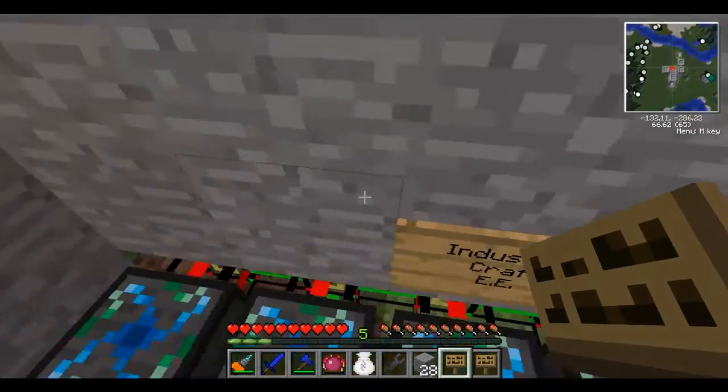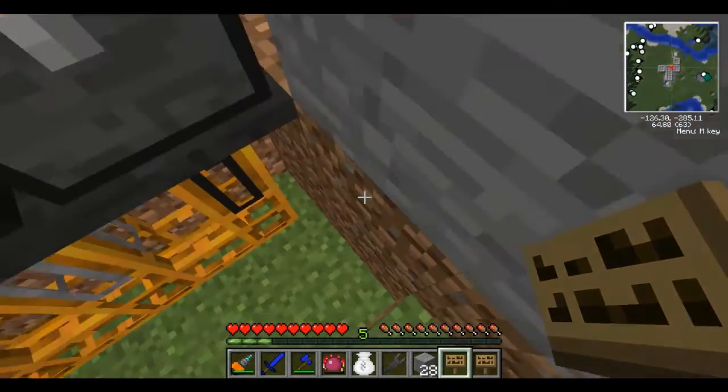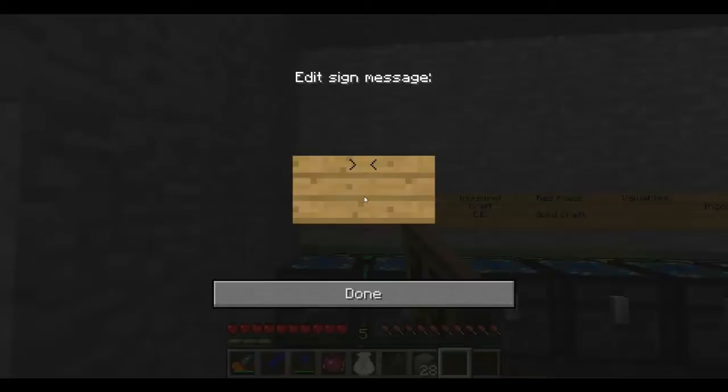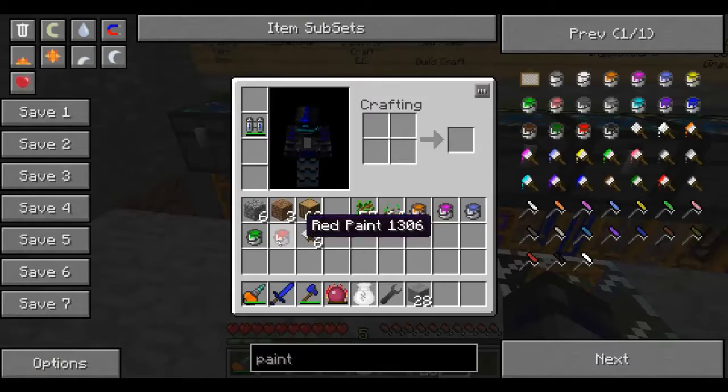There we go. Purple stone. There we go. Farm. There we go. So now that's good. Forestry farm items — I'm thinking of making that a nice red, so that it's — let's see.